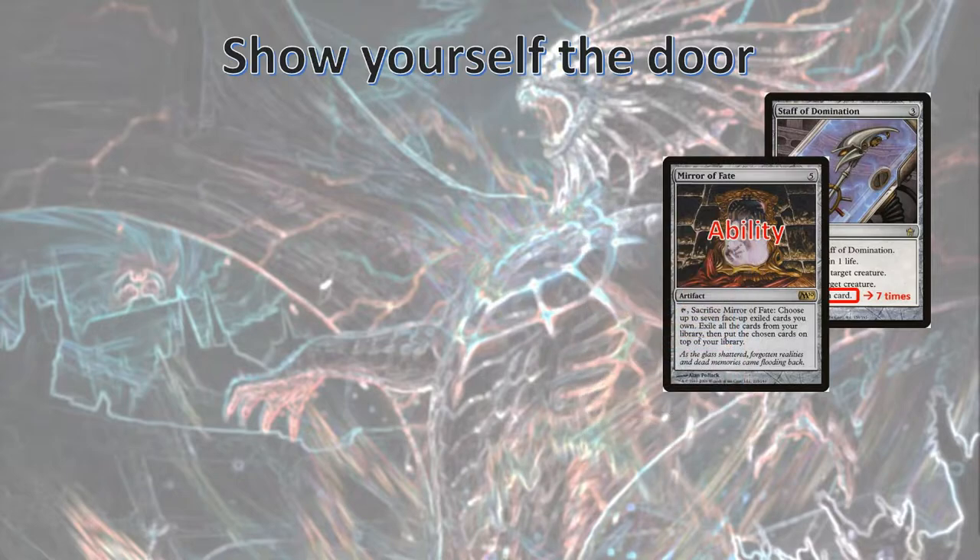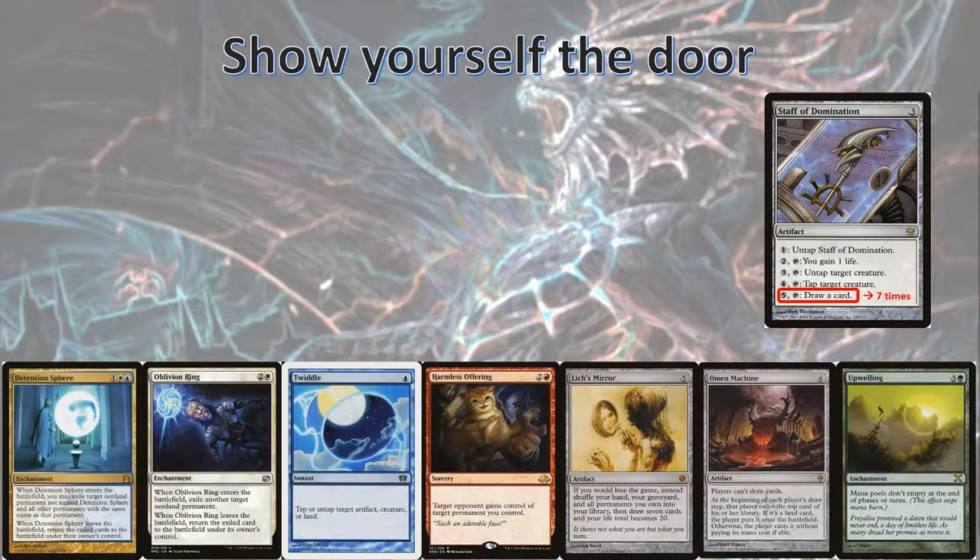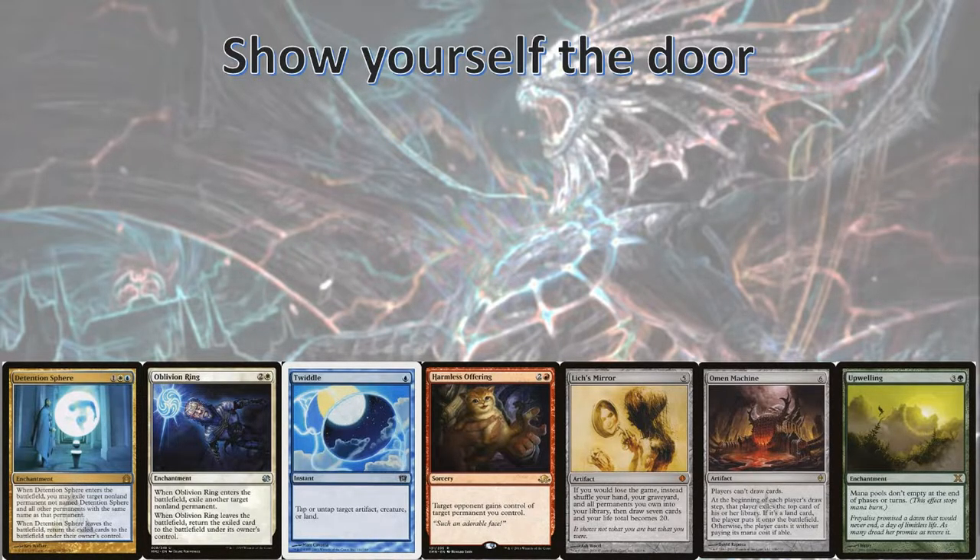Then we let the Mirror of Fate ability resolve. These are the seven cards we need to select: Upwelling, Omen Machine, Lich's Mirror, Harmless Offering, Twiddle, Oblivion Ring, and Detention Sphere. These will all end up in our deck, and now we can let these seven instances of Draw a Card resolve, putting all seven of these cards into our hand. Phew! That was quite a mouthful.